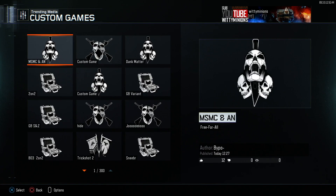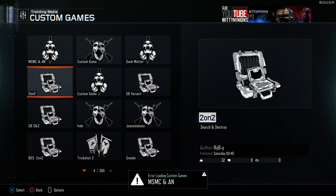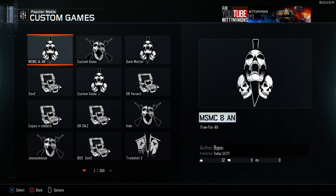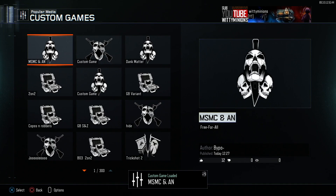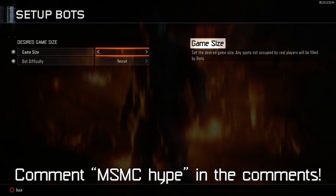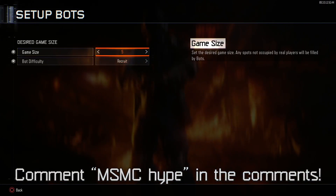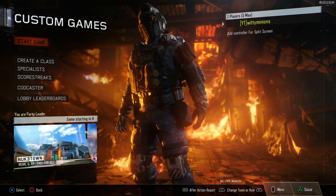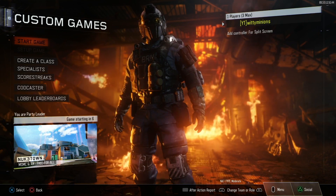Once you've got this, you want to load that up by clicking X and then pressing yes. Sometimes this does not work as you can see, but then once you try again it actually does work. So after you've done that, you want to go into setup bots and choose how many bots you want in the game so you can kill them with the weapons that you want. After that, all you can do is start the game.